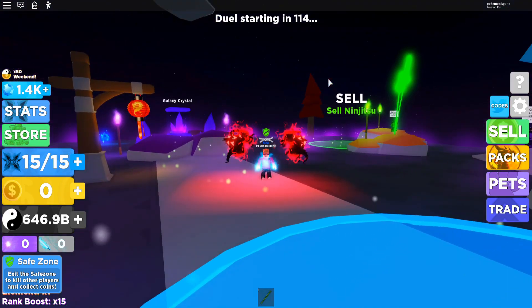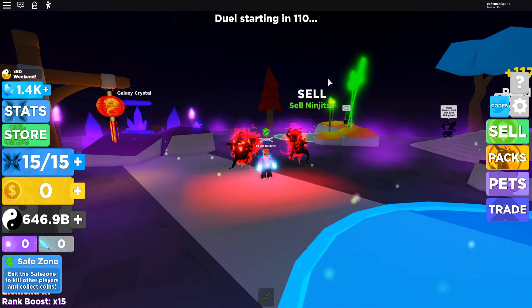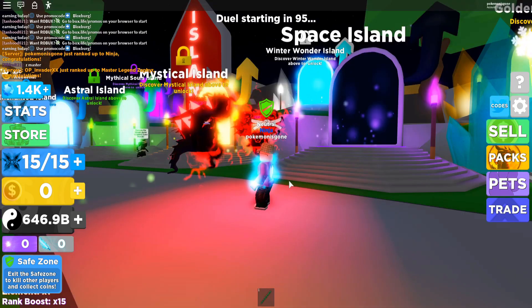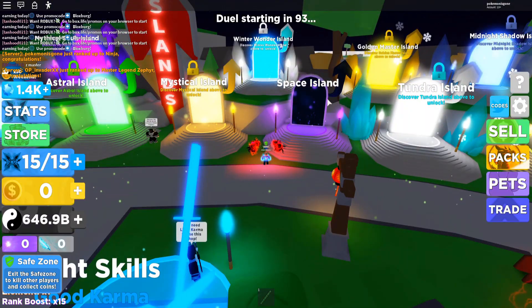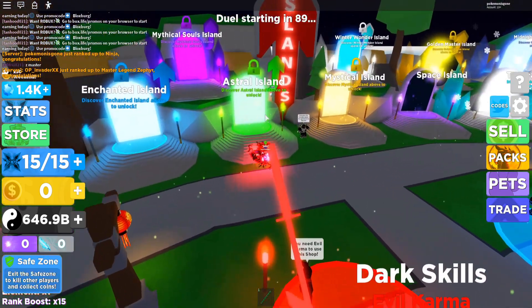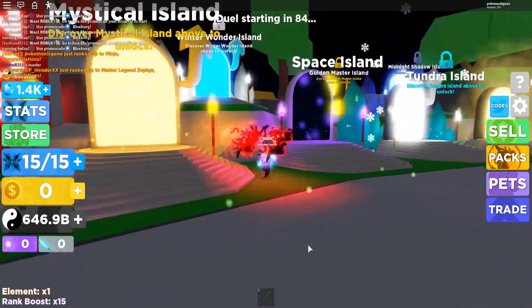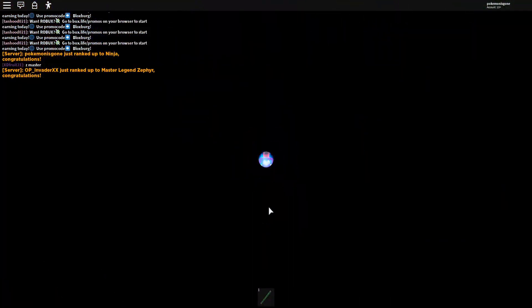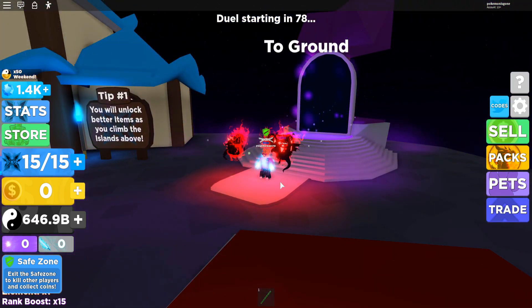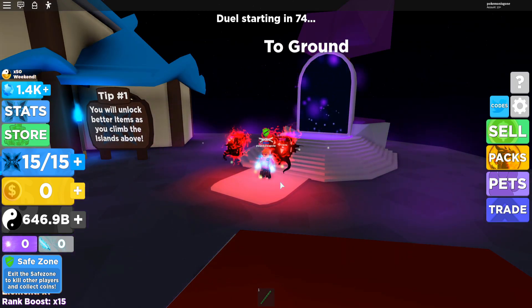No cuts at all in the footage when I got teleported. I will show proof at the bottom of the map — you guys can see Space Island is unlocked, then we have Mystical Island, Astral Island, and Enchanted Island, which are not unlocked. We can't teleport there normally, yet we can perfectly teleport to Space Island. This works for any island that you're on except for the very first one you start on when you join Ninja Legends.